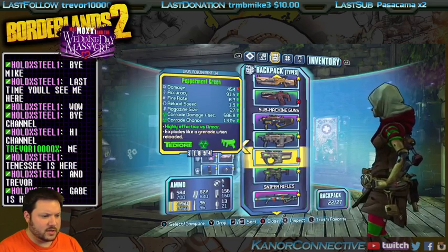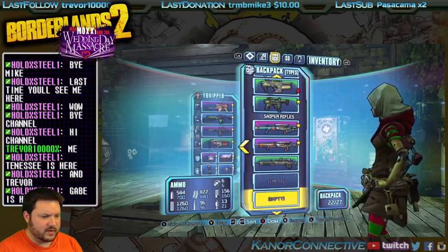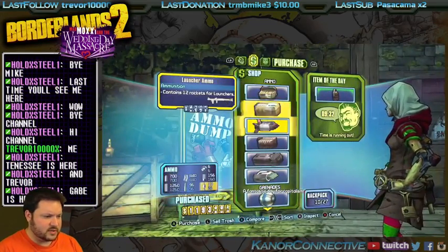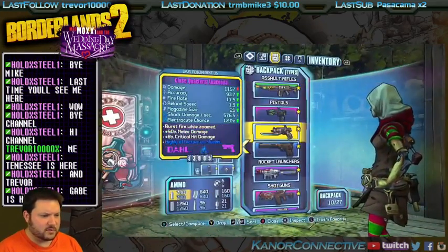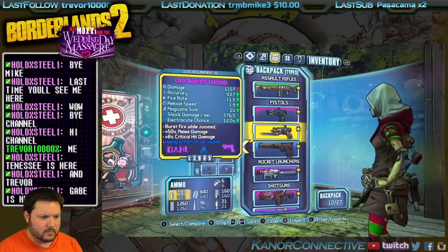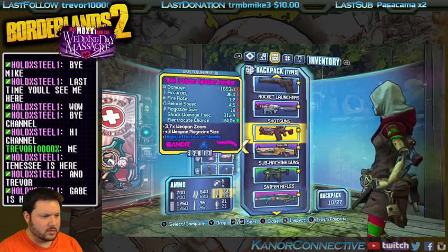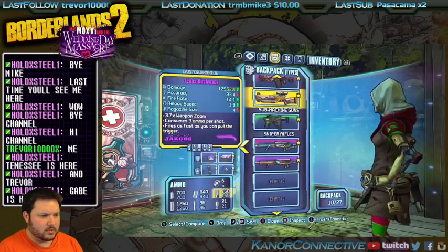That one's actually really good, I think I'm gonna keep it. We'll drop that one — we've had that forever and I have not used it. Let's see what our inventory looks like now: still 10 out of 27. I'd like to drop it to 9 out of 27. Is there anything I can get rid of? You know what, I probably won't use that splatter gun — actually, no, we'll keep it. Let's go.